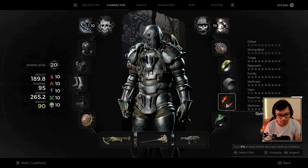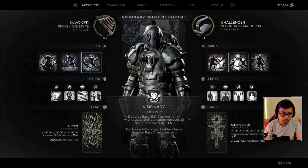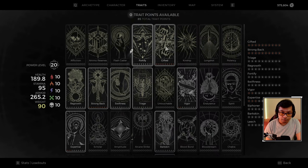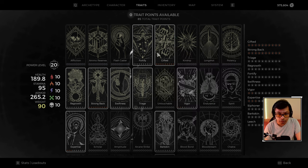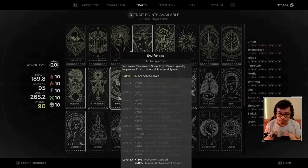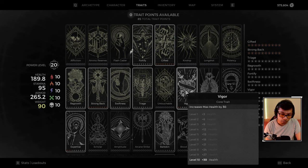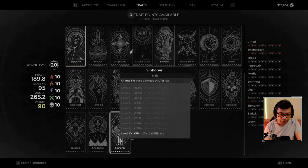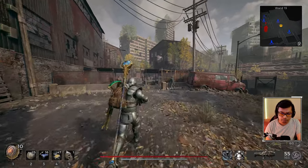For our last ring slot I'm using Dying Embers, which grants 6% of base melee damage dealt as lifesteal. This is honestly a flexible slot — you have so much shield you'll rarely even touch your health pool, so customize this to whatever you want. For traits: Fortify at 45, Gifted from Invoker for skill duration, Regrowth, Strong Back, Swiftness since we're not using the dog, Triage, Vigor, Expertise, Bar Skin, Siphoner, and Leech for lifesteal.